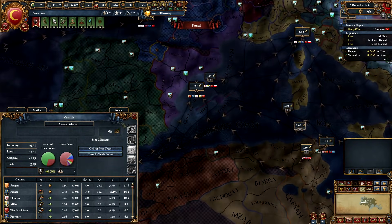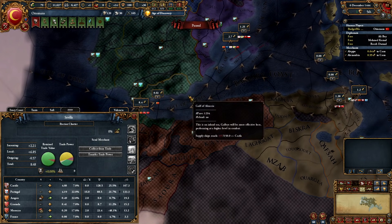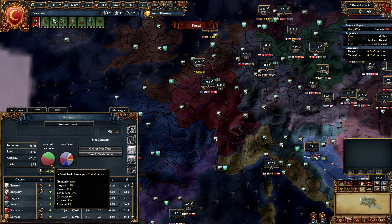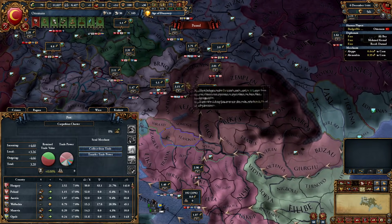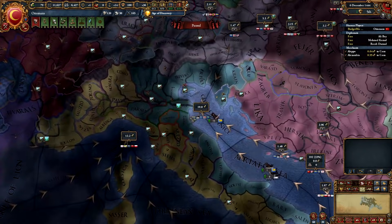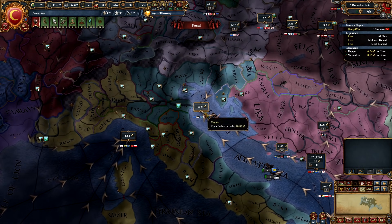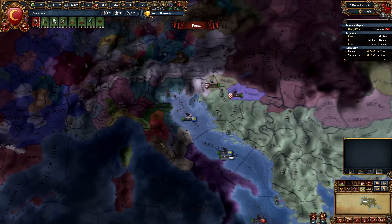If you look at literally any other node in the game, you will see how much of the trade is being retained — some are better than others. This means that even if you owned every single province within a trade node and had very good trade power, you're still not going to be getting all of the money because the money is being sent out to other nodes. Nations like Hungary inside of the Pest node — even though they have pretty much supreme dominance over Pest — lose most of their money. That is the difference with an end node: as your dominance rises, that percentage is how much money you're actually receiving out of the total affluence in the node.